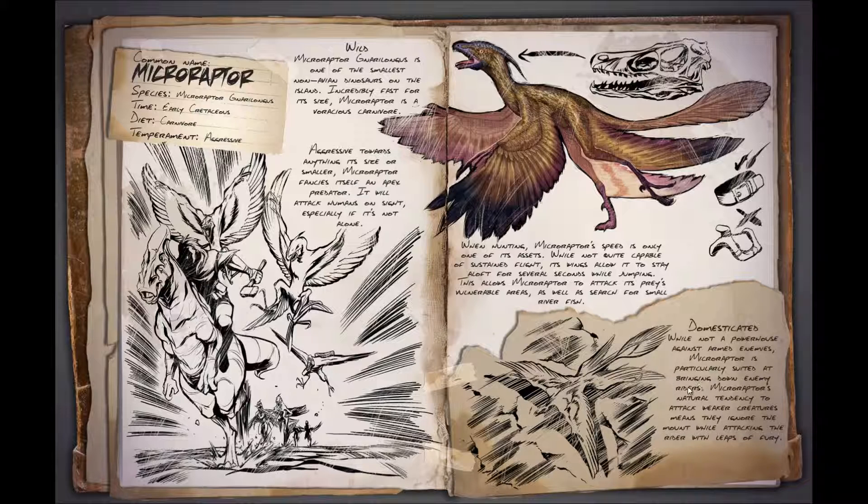When domesticated, while not powerful against armed enemies, the Microraptor is particularly suited at bringing down enemy riders. Its natural tendency to attack weaker creatures means it ignores the mount while attacking the rider with leaps of fury — just like the dimorphodon. This makes it a good dino to tame for base protection.